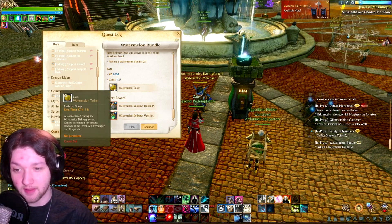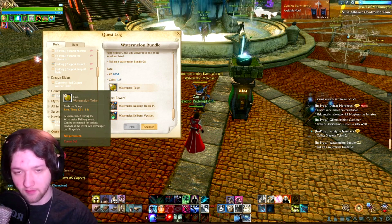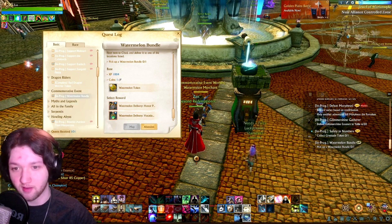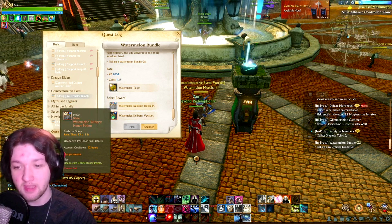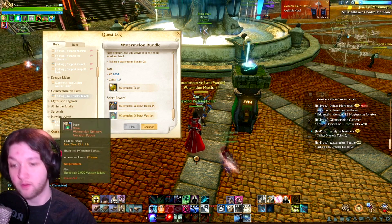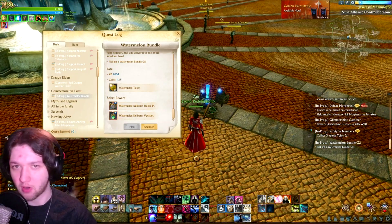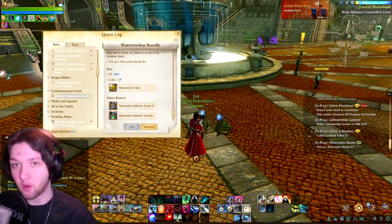For this, you get 10 watermelon tokens, which are going to last 13 days because this event ends on the 30th of April. Just make sure you get it in before they all disappear, because they don't actually stick around like the other tokens. You also get an honor potion or a vocation potion. I think most people are going to be picking up the honor potions. With the current Arch Pass as well, the price of gems is going to go down, so keep an eye on those.